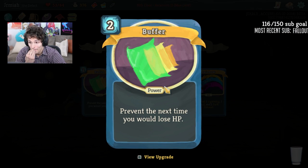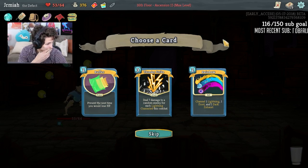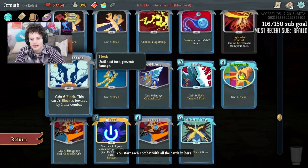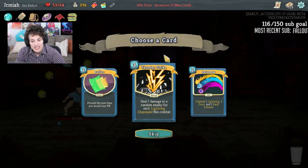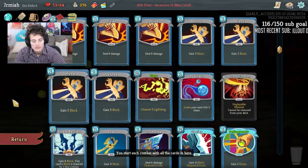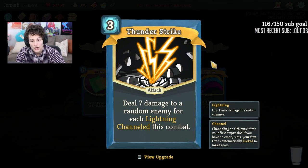Buffer on the other hand is giving me time to get things going, and once I do, I'll have more than enough defense with Glacier plus I'll kill things with the Barrages. I think Buffer or Rainbow are the best. Thunderstrike offers some scaling — if I take it with Zap and all the other stuff, that can be a kill condition. Let's go for the Rainbow.